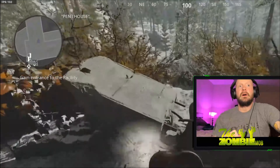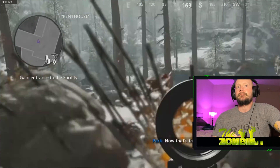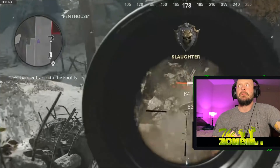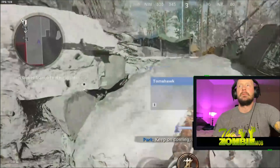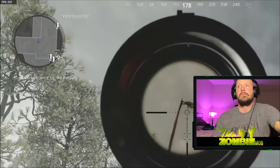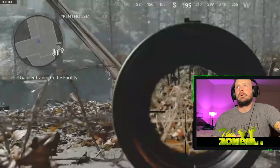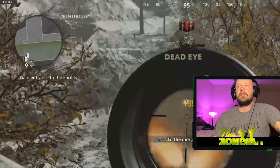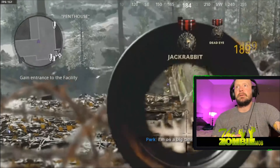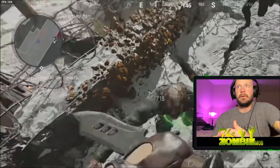He's already on the penthouse roof area in round three, waiting for them to spawn in. I'm interested to see how fast he gets the money he needs to dip out of there — this is taking me usually until about round five. The only thing I'd be worried about with this strategy is you're not going to get any drops, but obviously it didn't bother him and he has the world's fastest time.